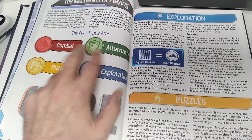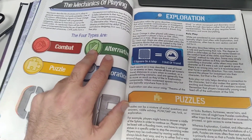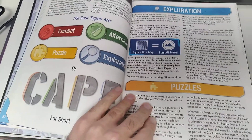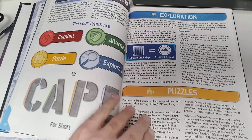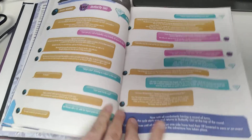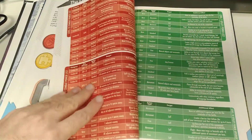For every combat there is an alternative option, in case you want to have a game with no combat whatsoever. Or you can mix and match, or add both. It basically becomes a choose-your-own-adventure style of game.